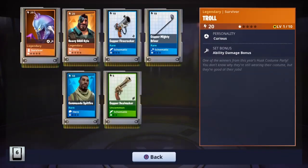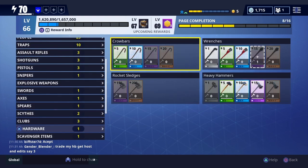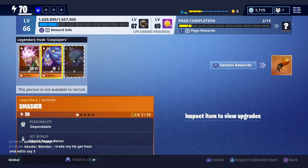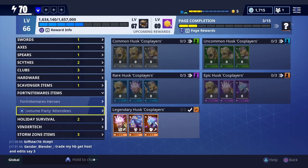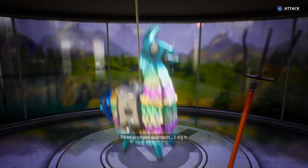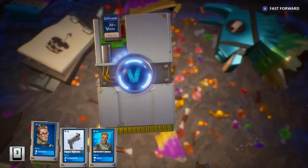Did we just now get the last one we needed? Holy crap. Oh my gosh. Can't wait — seriously though, did we? We did that. The pumpkin RPG. Let's go, I can craft the pumpkin RPG! Crystal Spear 396. I can now craft the pumpkin RPG. What are the chances of me getting all three of those?